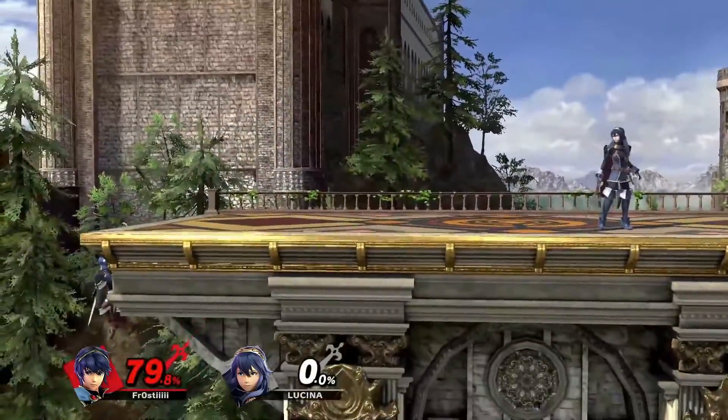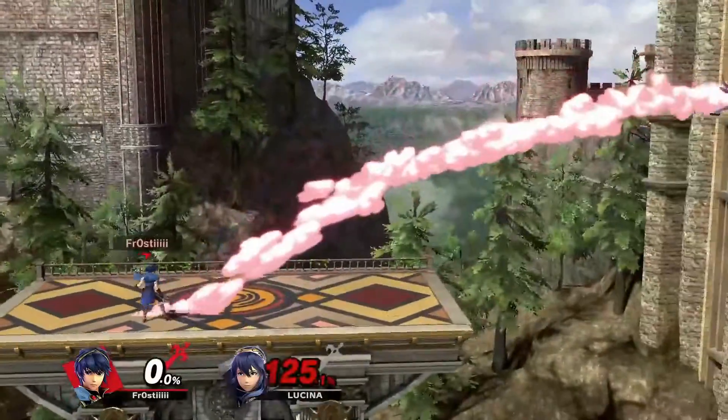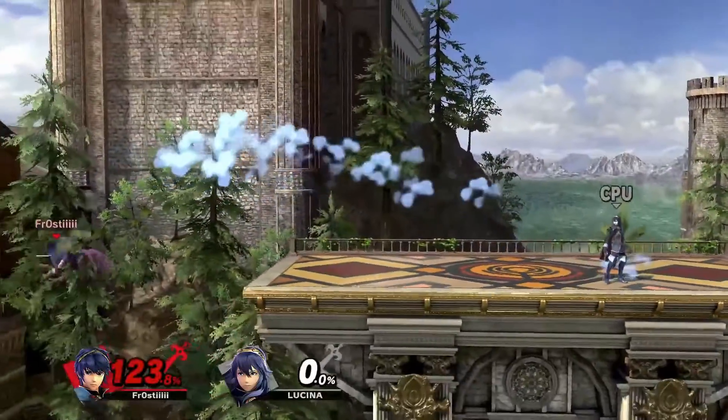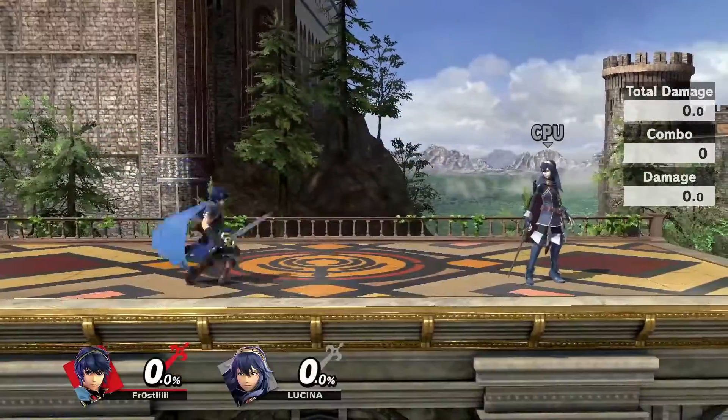At one time with tipper F-tilt, Marth can get an edgeguard situation where Lucina would only get a ledge trap situation, but both situations are very good for each character. Between all three swings, damage is different, however it's usually only within a couple percent.